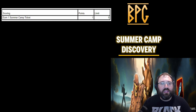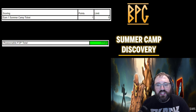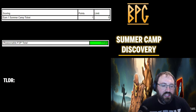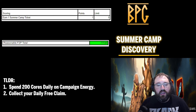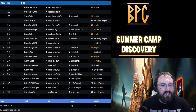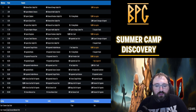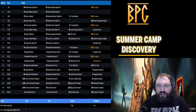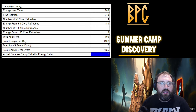The main event this week is Summer Camp Discovery. It has a few Sasquatch shards but nothing really to write home about. In this event we're going to be earning summer camp tickets. Our reasonable free-to-play total is 77,548 points. To hit this total you need to spend 200 cores per day on campaign energy and collect your daily free claim. That 77,000 gets you down to milestone 14, which gets you the map fragment, all the lab supplies, and an elite seven credit.